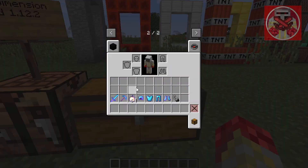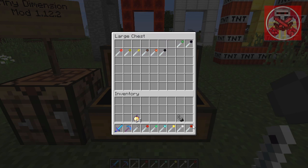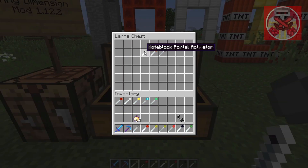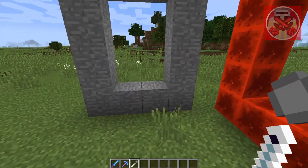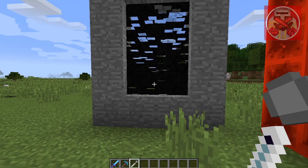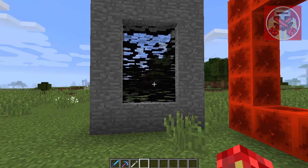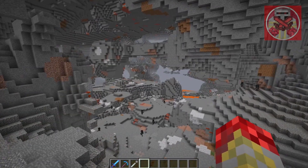First things first, we should probably gear up and get our portal lighters. Now that we've done that, we're going through each of these. First off we have the stone dimension — all you gotta do is get one of these from creative, right-click when you make this portal frame, and just step through. And here we are, ladies and gentlemen, into the stone dimension.